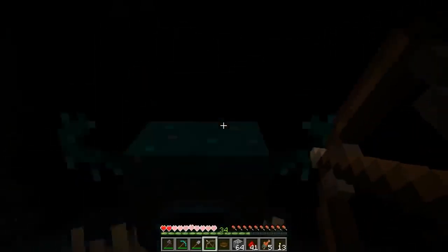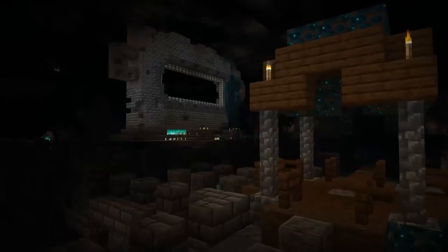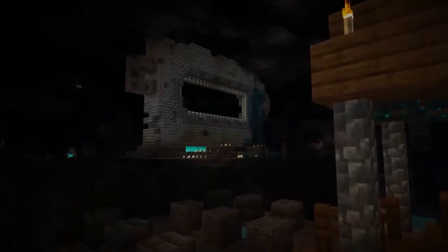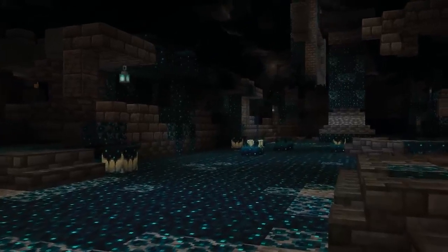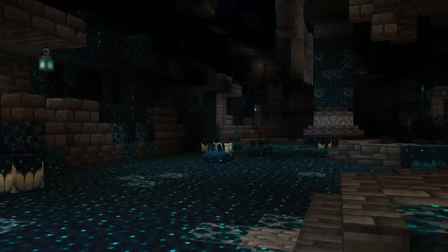A warden is a mob that will only spawn by you triggering it, and if you leave it be, it will just disappear — and that's fine. The Skulk and the Warden fit into the Deep Dark concept as some kind of living entity that found itself buried underground. The reason why the Skulk and the Deep Dark are often found within ancient cities is a mystery that we are excited for our players to figure out.